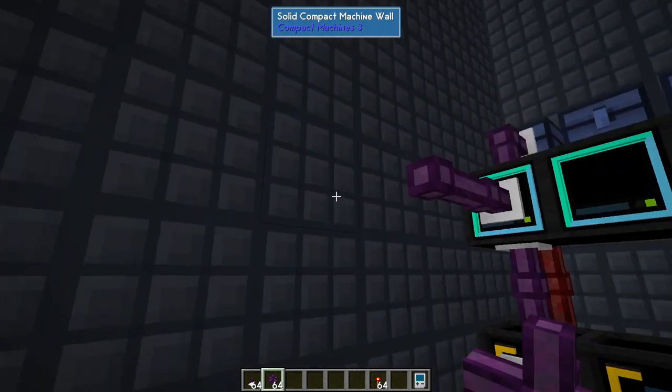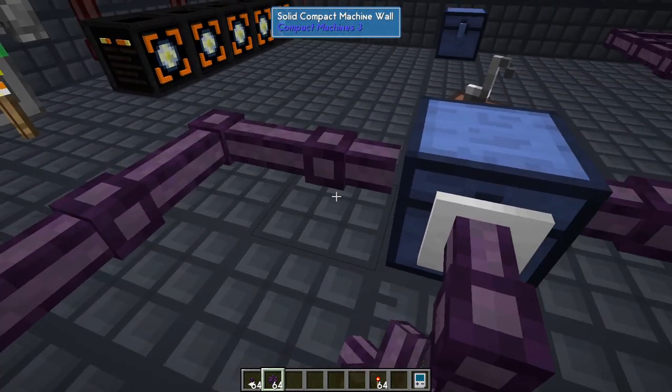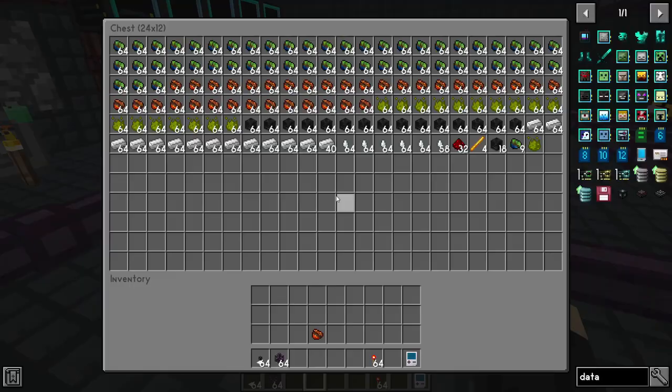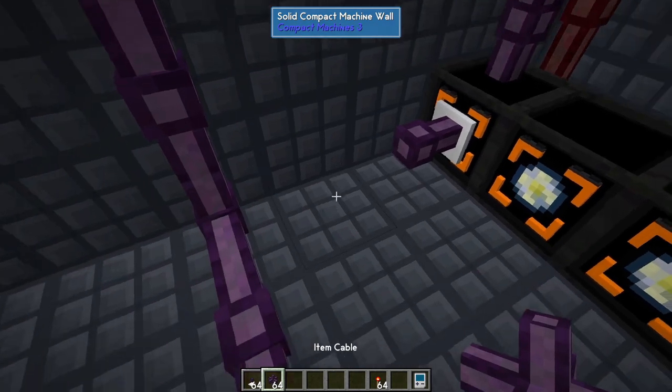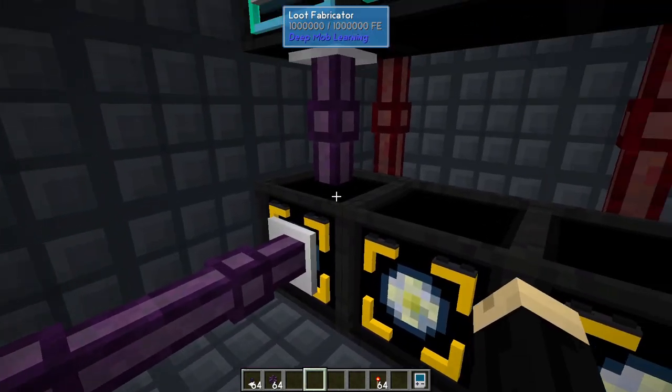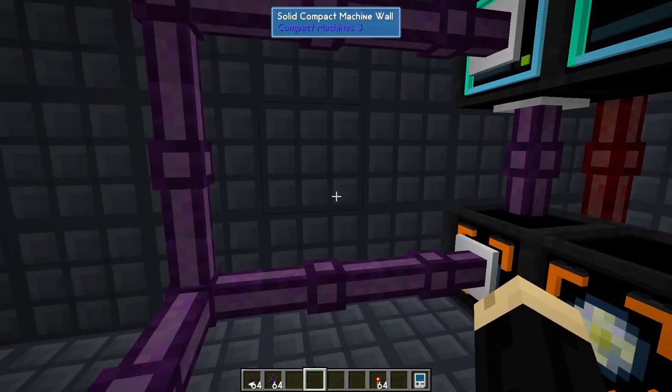Now it's just a matter of connecting these so we can run them to our storage system. We'll run this one right down here to this chest. So now the matter that that's making is going in there as well. And once we get our first piece of pristine from the wither skeleton, we can choose what we want and that will complete that setup.